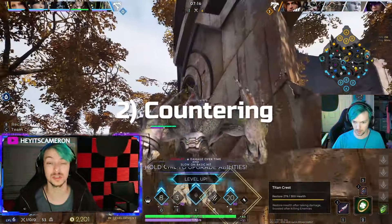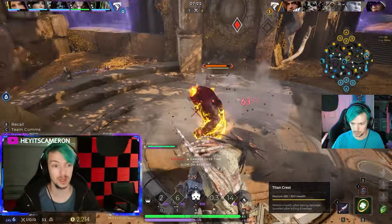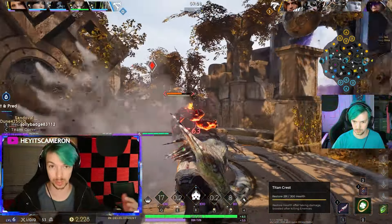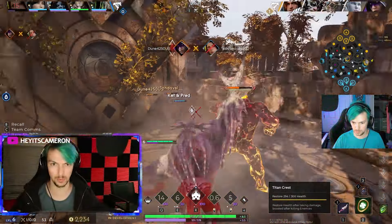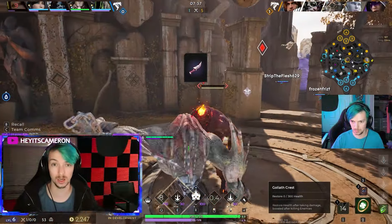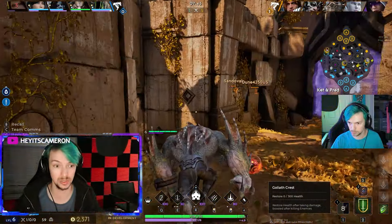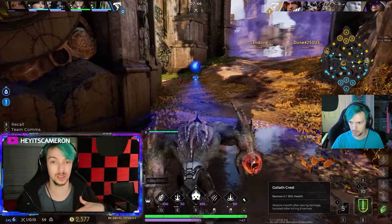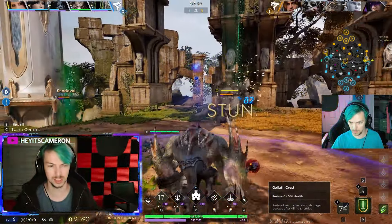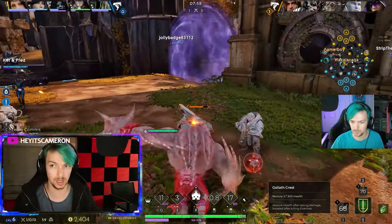The next tip is countering. There are a lot of ways to counter your enemy. One of the simplest ways is to look at their team comp during hero select — you can see their heroes before the game starts. If you see their team is very squishy, maybe put on a tank so your team has sustainability throughout the entire match. If they chose three carries or something similar, select a tankier hero to balance things out.